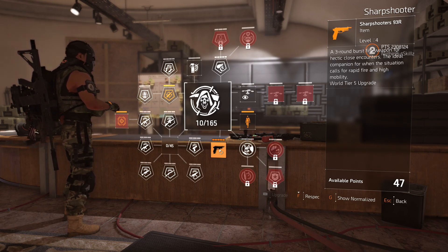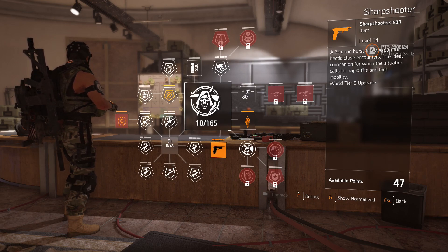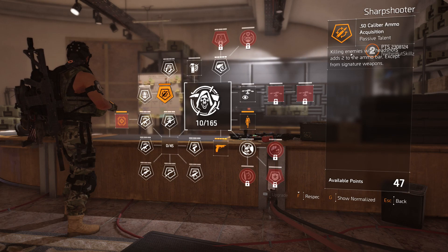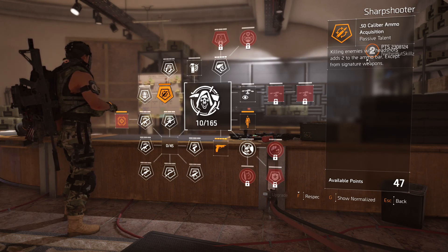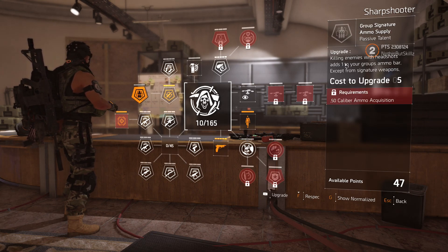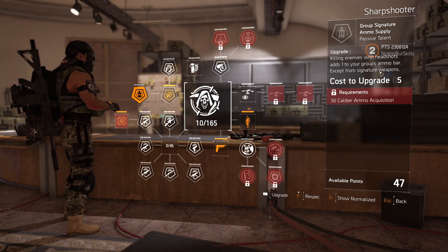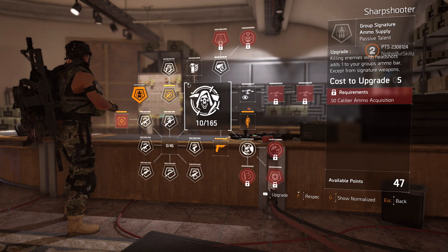You get the three-round burst — you can put this to world tier 5 now. The way you get ammo has changed: killing enemies with headshots adds two to the ammo bar, except for signature weapons. For your team, killing enemies with headshots adds one to your group's ammo bar, except for signature weapons. So what is the ammo bar? I'll show you in just a second.